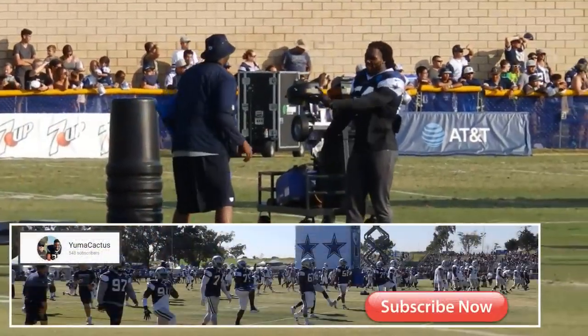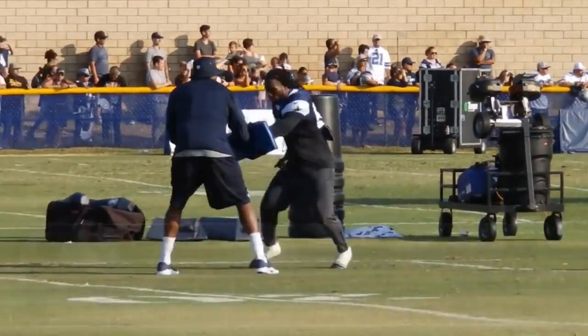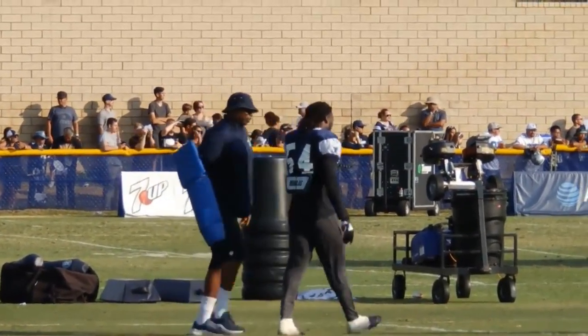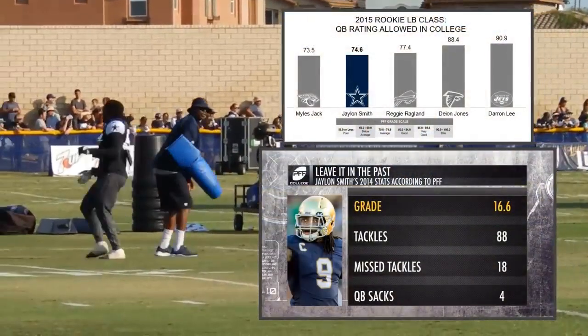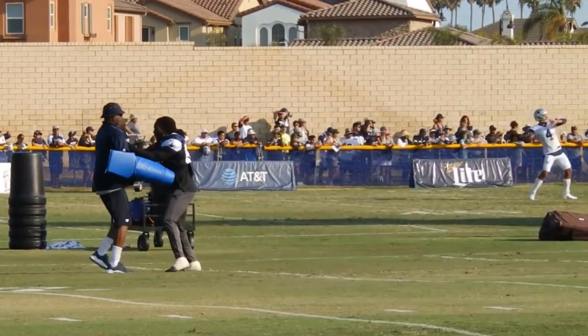This is provided to you by Yuma Cactus — go follow their page on YouTube, they got a lot of good clips out here. What we want to take a look at is Jalen Smith's pass rushing ability. We know coming out of college he was ranked high as one of the guys that can get to the quarterback at all angles. Look at this right here — the technique, the hand placement. Hands are everything.